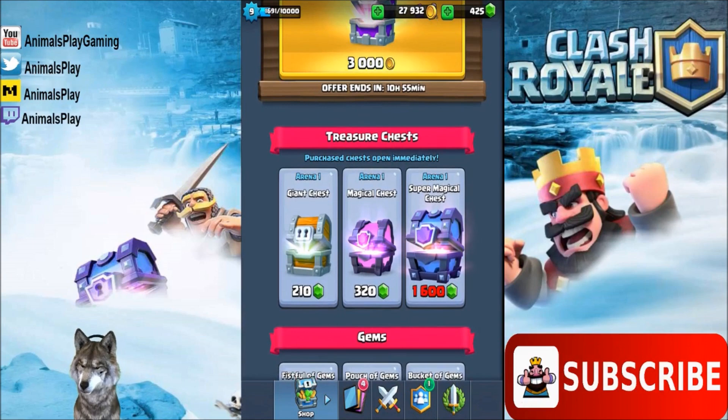Scrolling down some more to the treasure chests, we have an Arena 1 Giant Magical and Super Magical chest for actually pretty cheap on the gems. So does this mean if we buy a Super Magical chest we'll be able to get a legendary card in Arena 1? I don't know — that would be very interesting to find out. What do you guys think?